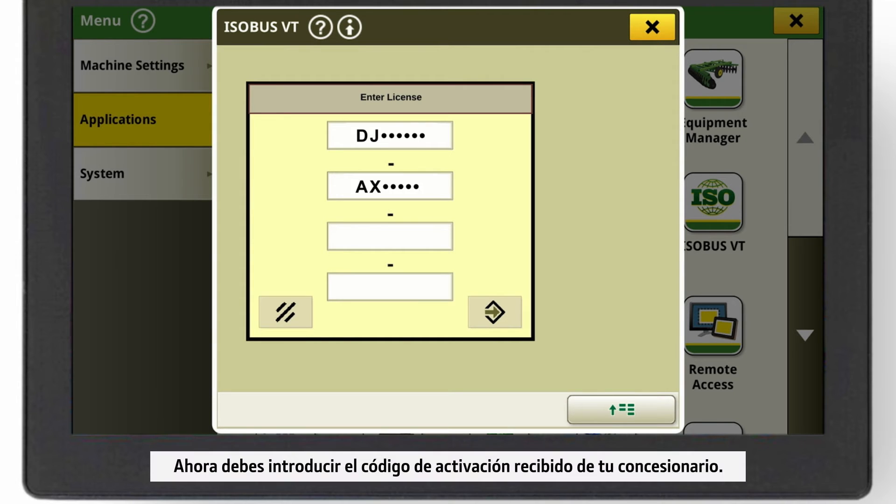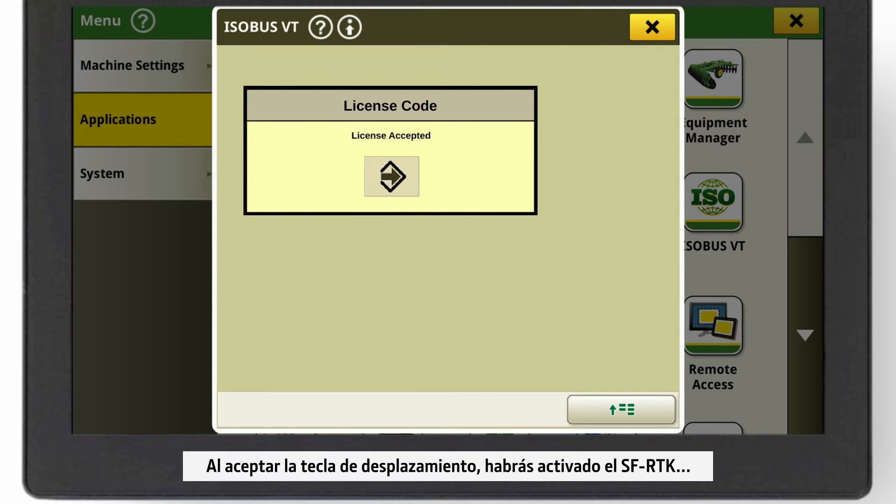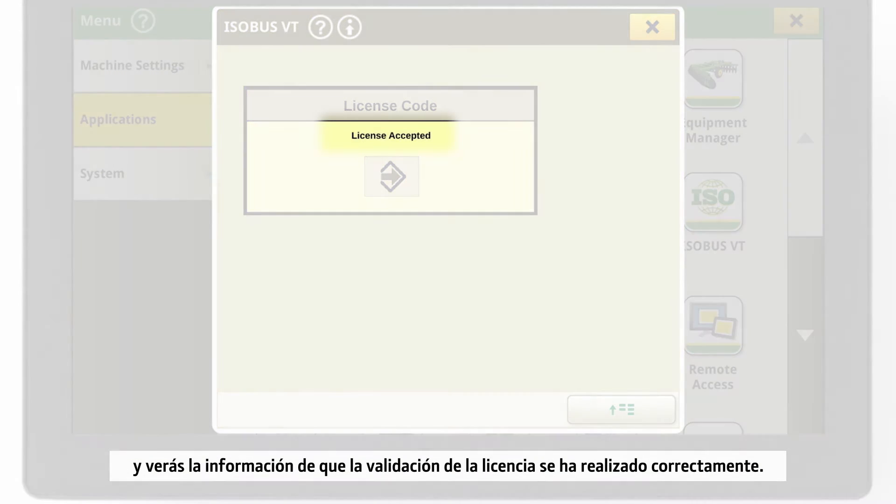Now you need to enter the activation code received from your dealer. By accepting the arrow button, you have activated SF-RTK and see the information that the license validation was successful.